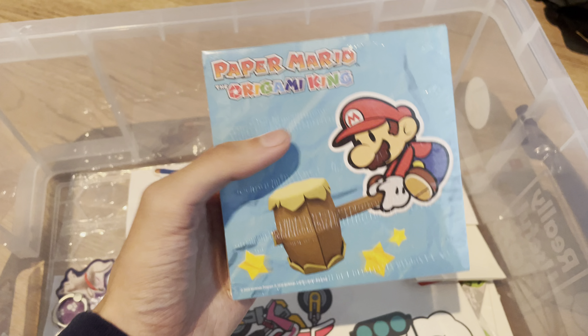This is from the Super Mario Bros. movie — we got this when we went to the cinema, so that's pretty cool; I don't think many people have that. Here's another pre-order bonus for Luigi's Mansion 2: the little Polterpup pop socket. And got Birdo from Mario Party Superstars — pretty cool.